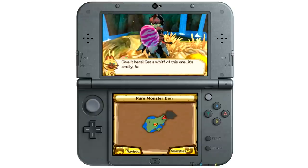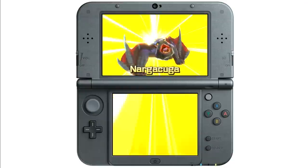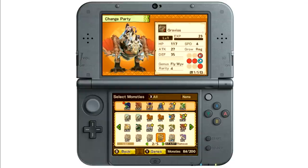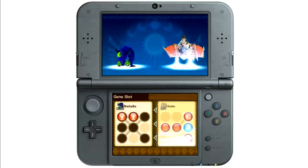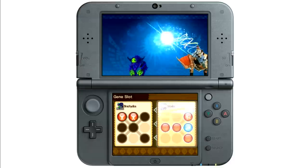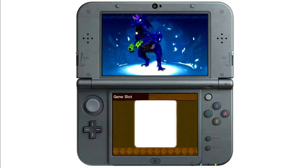Every time I searched for a high-quality egg or hatched a monstie, I got the rush usually reserved for opening a pack of Pokémon cards. But even if I hatched a duplicate monstie or one I would never use, the effort was never wasted because of the right of channeling. This great customization system lets you pass one monstie's genes to another so you can get fascinatingly creative with them.